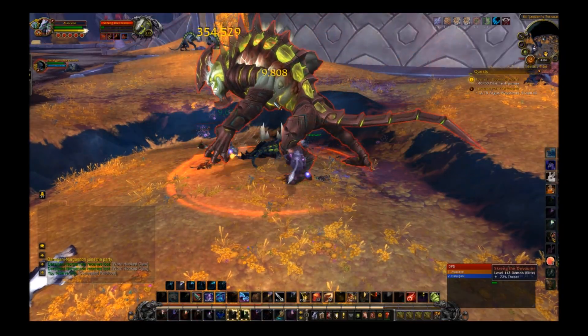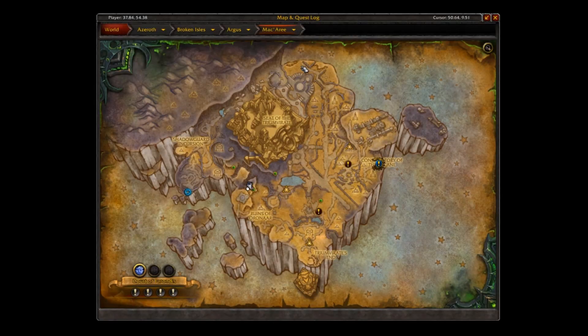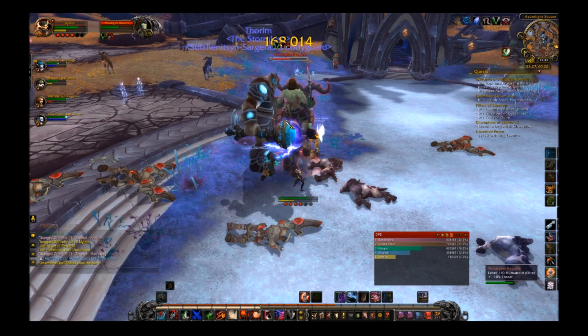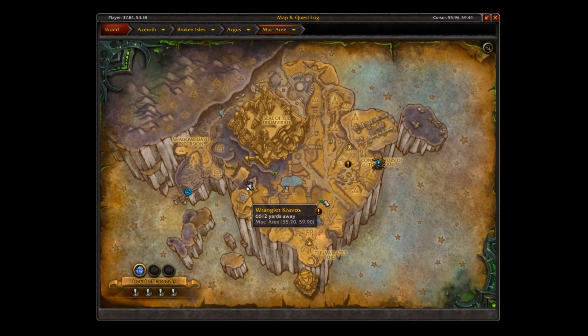First up is Screeg the Devourer. He drops the Acid Belcher mount, and he can be located right here. Next is Wrangler Cravos. He drops the Madden Chaos Runner, which is an unarmored version of the achievement mount from last week, the Bleakhoof Rune Strider. He can be located right here.